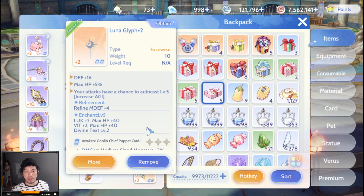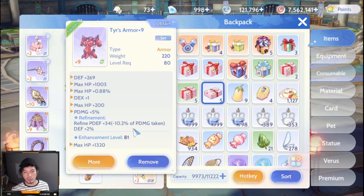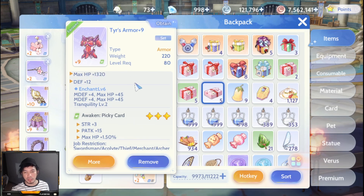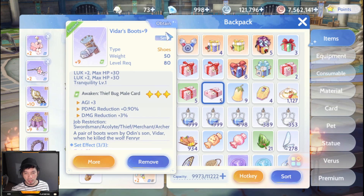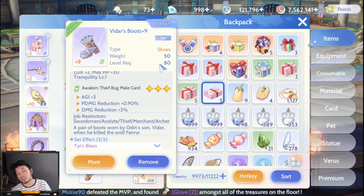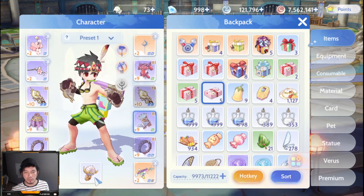For the armor, we are using Tears Armor with an Awakened Piggy Card slotted, which increases physical attack and STR. For the shoes, he is using Vidar Shoes with an Awakened Thief Bug Mail Card, providing AGI plus 3 and physical damage reduction — though damage reduction is not critical for a DPS build.